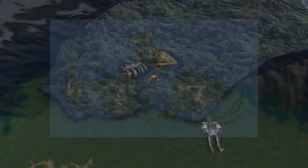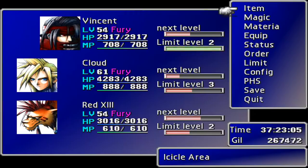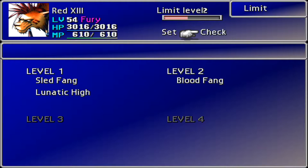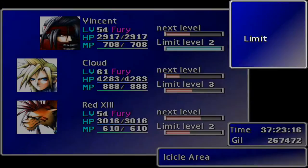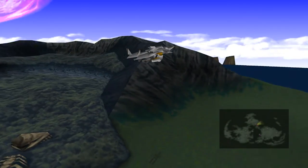Kills are definitely something to do with the first levels of most limit levels. If we look at Red 13's limits here - he's done Blood Fang already. To get the next one he needs to use Blood Fang a certain number of times, but to get level three he needs to kill a certain number of enemies.